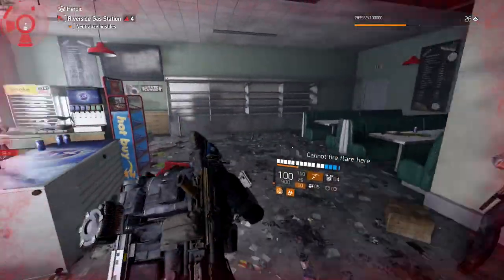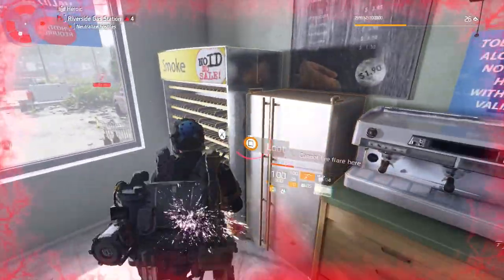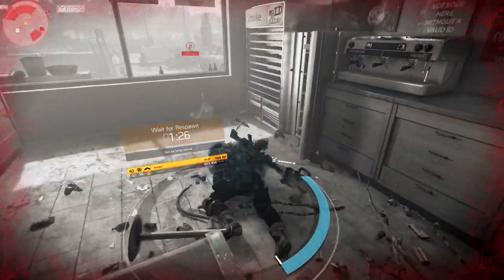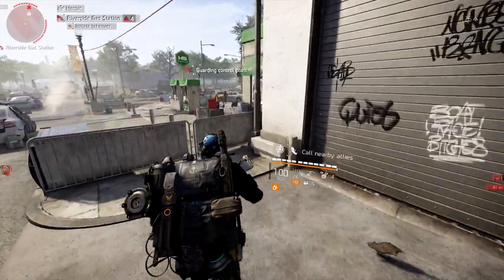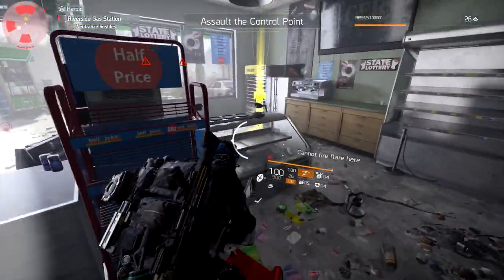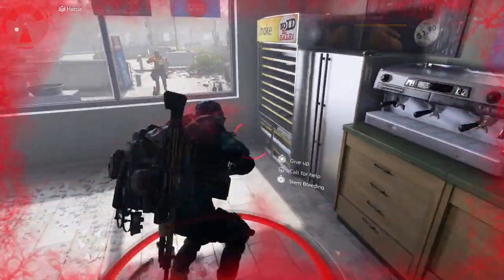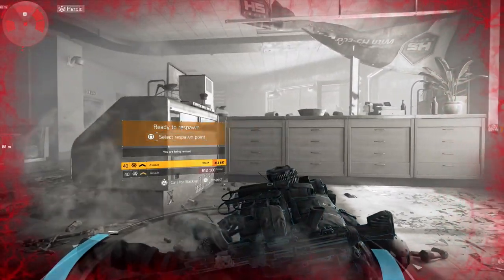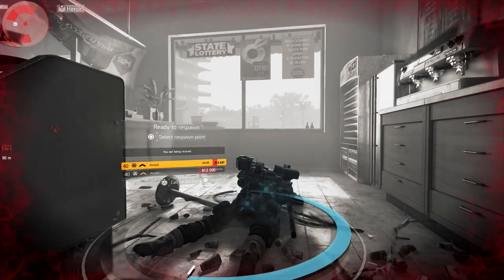If you end up getting killed you have to go back, or you can just clear out the area. The next set is going to be right there in that fridge. If you died and didn't end up picking it up, just head back and grab it. You shouldn't have to do this if you do it on normal — this was heroic, so I didn't want to clear out that control point.